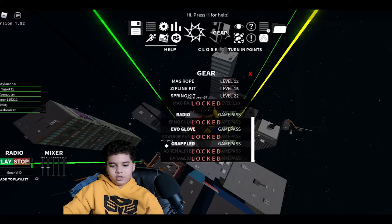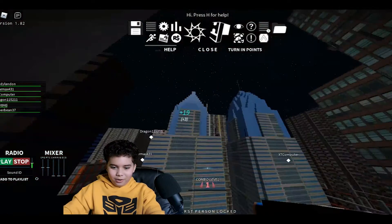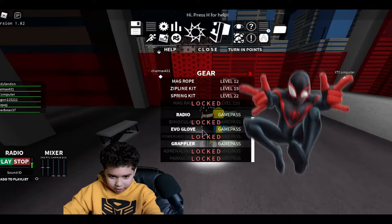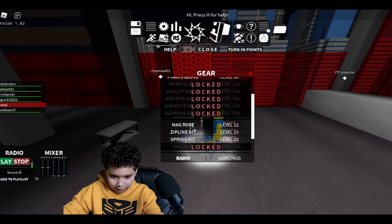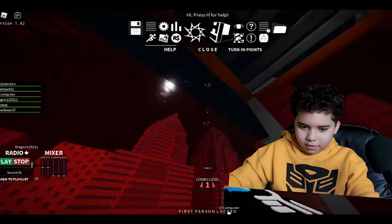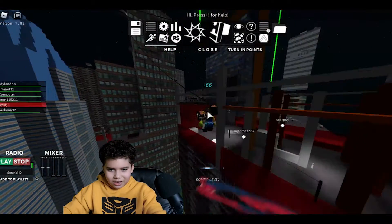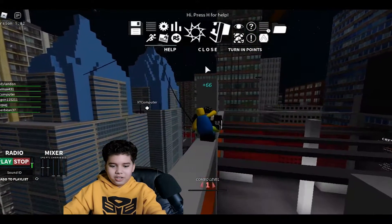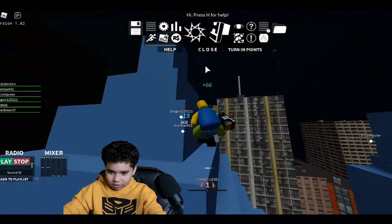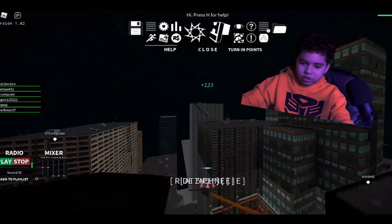Look how tall this is and it's not even the tallest! Should I try to do Crest? If I find it I will. Oh, I forgot to show the wall glitch — let me show you how to be Spider-Man. Equip the mag rope, find one of these spots, press E — Spider-Man! Look at this!